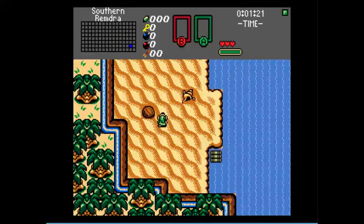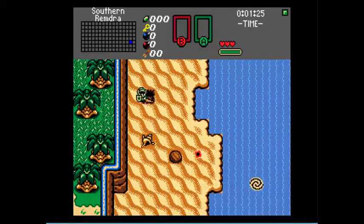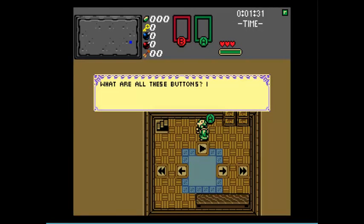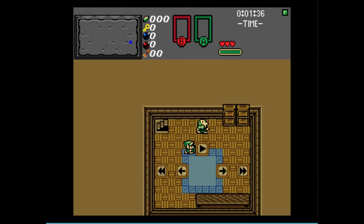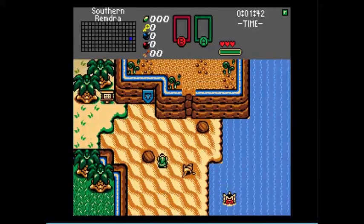Welcome to Southern Remdra. What's down here? This is something he just added. What are all these buttons? I don't know, but perhaps you should come back once you've finished your adventure. This room, if I'm correct, is actually the sound test room. You'll be able to access that once you're done.